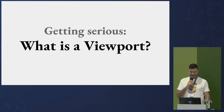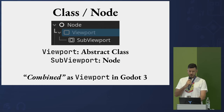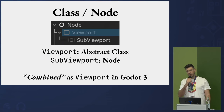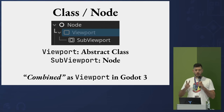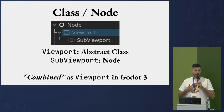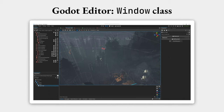So let's get serious. What is a viewport? A viewport in Godot 4 is a class and node — the node's name is SubViewport, and the class is called Viewport. In Godot 3 it was combined as Viewport. What it does is draw stuff. Every time you open Godot, what you look at is essentially a viewport, because the Godot editor is a window, and Window inherits from Viewport.